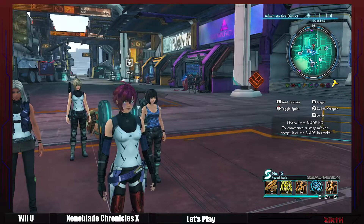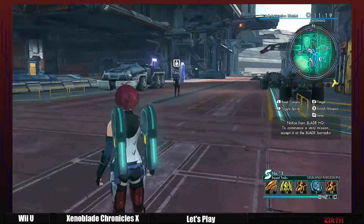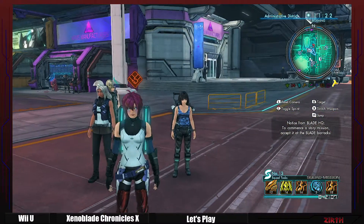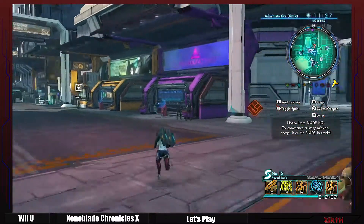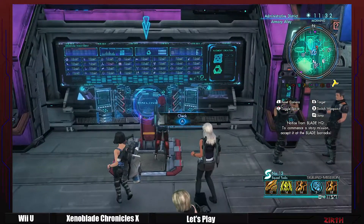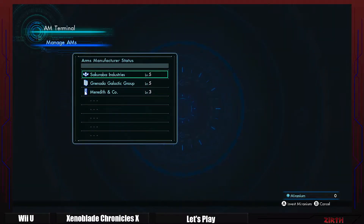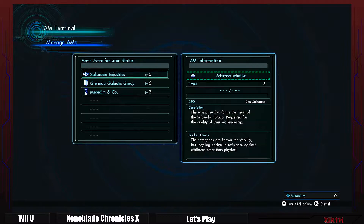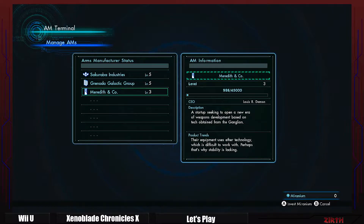Right now we can go to do the prerequisites for being able to do chapter 5. But I want to see if we can do something before. First of all, I sank all my Meranium on arms manufacturing like I told you. Sakuraba was already at rank 5. I maxed Granada and put the rest of my Meranium in Meredith and co and went all the way up to rank 3.